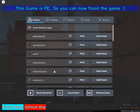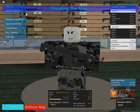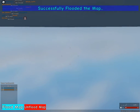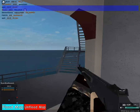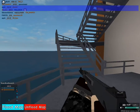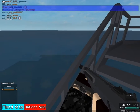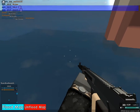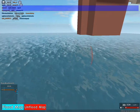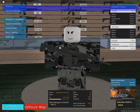It gets really laggy at times. Let's click on Flood Map. The map should be flooded. Right now it doesn't have terrain. Wait - is this it? I found it. This is the water that appeared here. The water comes down from where the baseplate was.